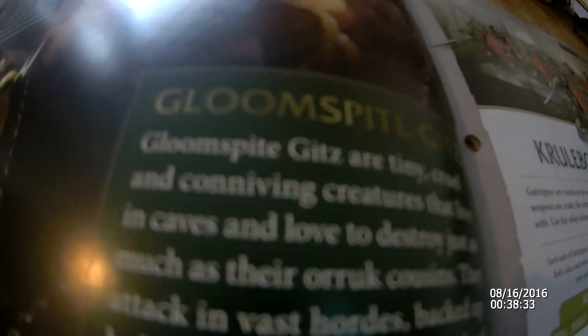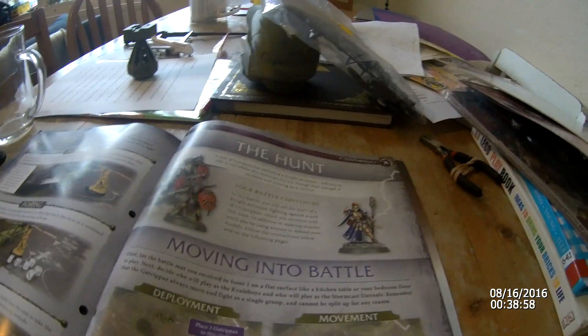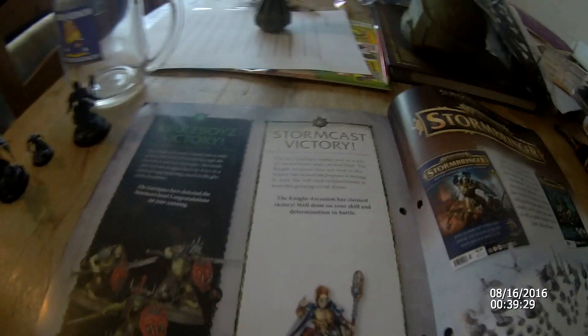Then it's telling you about the Cruel Boys and the Gutrapas — the characters in this issue — and showing you the characters of destruction. Sorry, these are in the ones of order, the army of order. So it's just going through quickly, telling you about the Cruel Boys' names, how to build, and then eventually you get to learn how to save your character from taking damage. This is the Knight Arcanum, this is the Gutrapaz, and then telling you how to move, fight, die, deployment, movement, assembling your units, the attack, and then telling you about Cruel Boys' victory and Stormcast victory. Part 2 will be out soon.